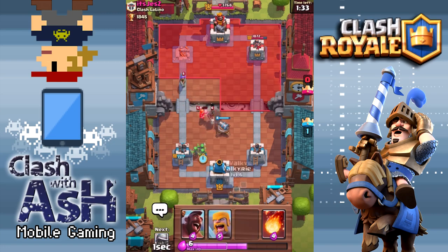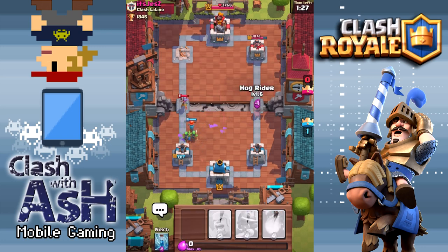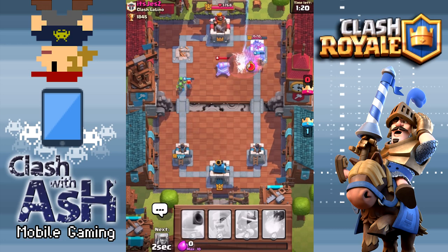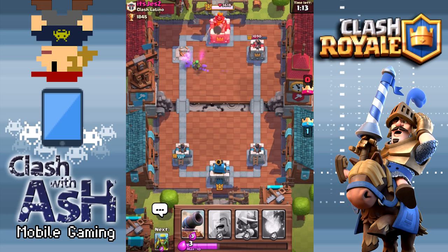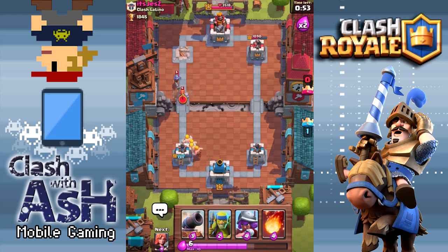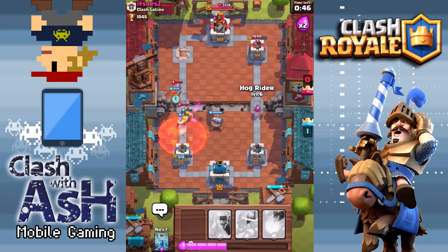Hog Rider, perfectly placed Cannon. If you can get the Cannon down before the Hog Rider reaches the halfway point in the map, you can put the Cannon one spot to the right. If the Hog Rider passes the halfway point, you have to place it more towards the center or more towards the tower. Just a little note on Cannon placement — I have even myself fallen victim of placing the Cannon a little bit too late. If you're a little bit too late, don't panic, just put your Cannon right here, maybe one square closer to your King Tower.